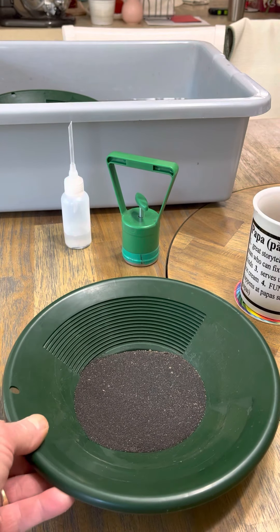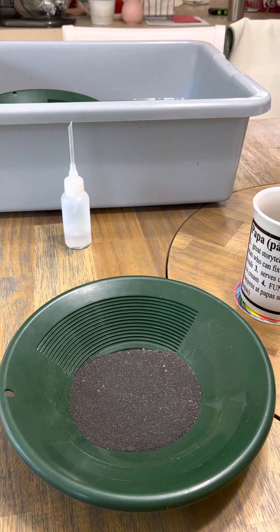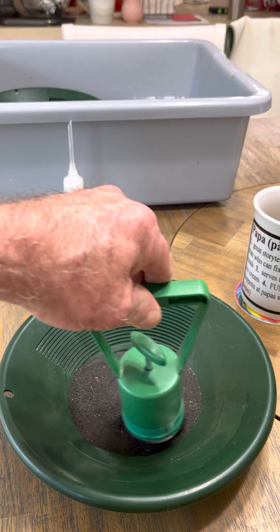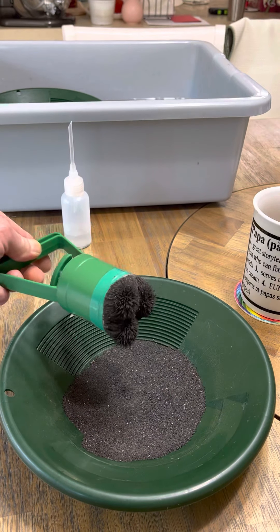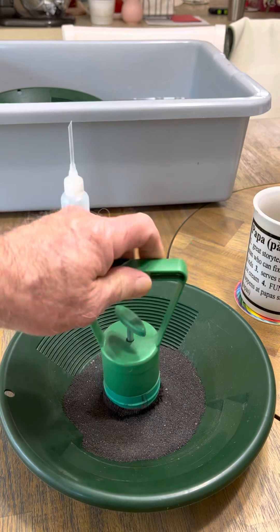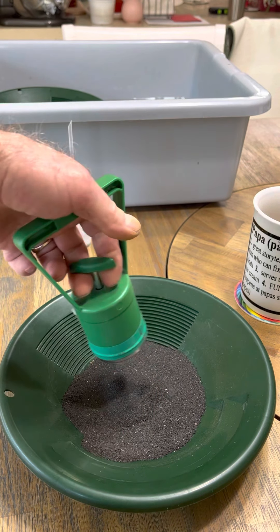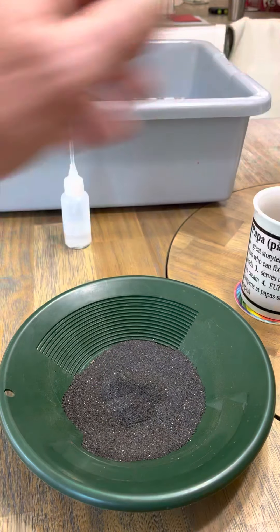You want to see something? Watch this — some of you have probably never seen this before. This is called Heavy Black Sands. This is the type of dirt that has a lot of iron ore in it. And the reason I know that is because this is a magnet that I'm waving around here. You think that's some serious black sands? Yes, most definitely it is.